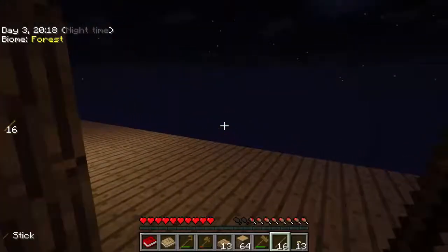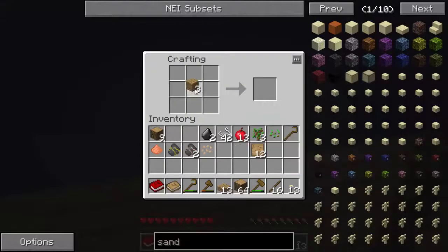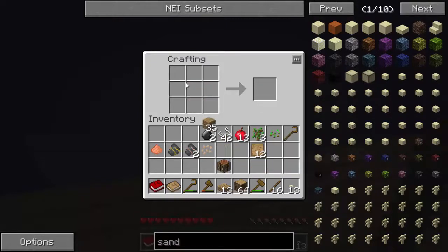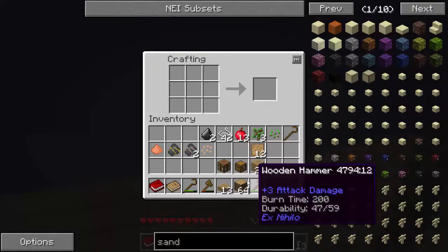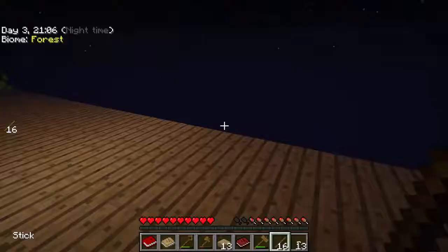There are four tools we need to use, so we're going to make them right now. I need a little bit more wood, so let's grab that. We need to make a crafting table and also a regular chest. We're going to use these blank patterns to make the four stations we need: a tool station, a pattern chest, a part builder, and a stencil table. These are the four tools that we need.